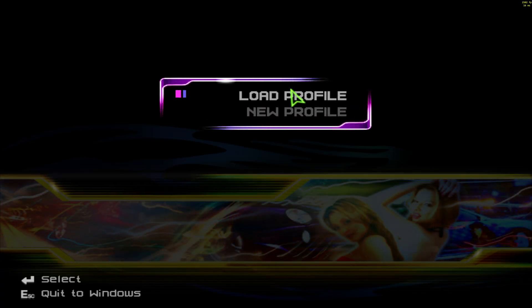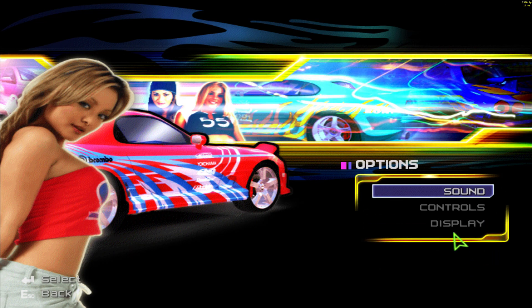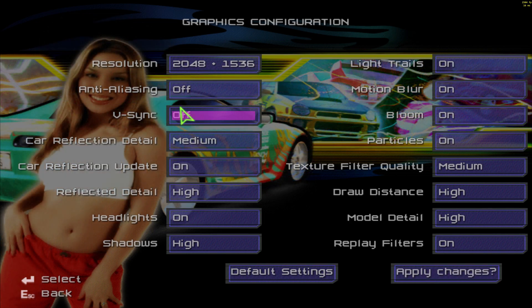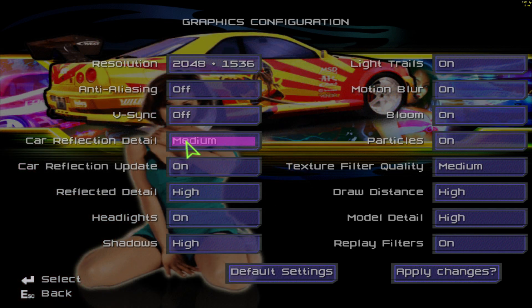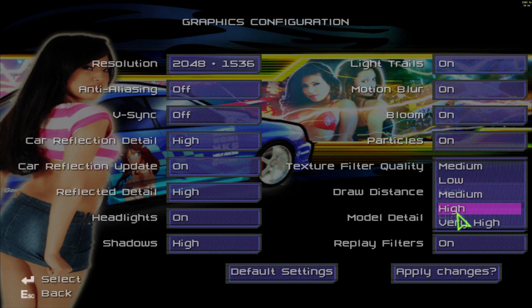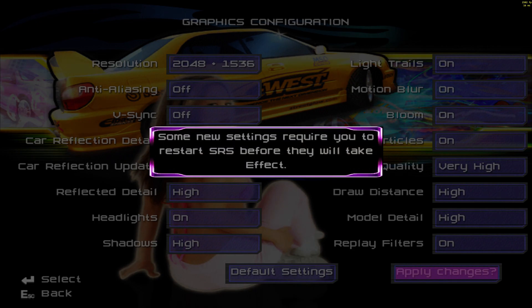We'll load my profile for convenience. Go to Display — set your resolution and make sure anti-aliasing is off, which gives us the MXAO ambient occlusion. Put everything on high: texture quality very high, draw distance high. That all looks great.